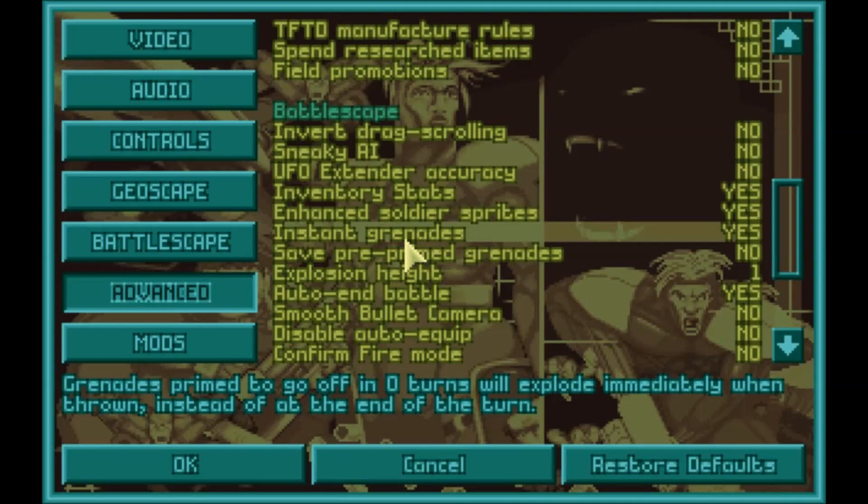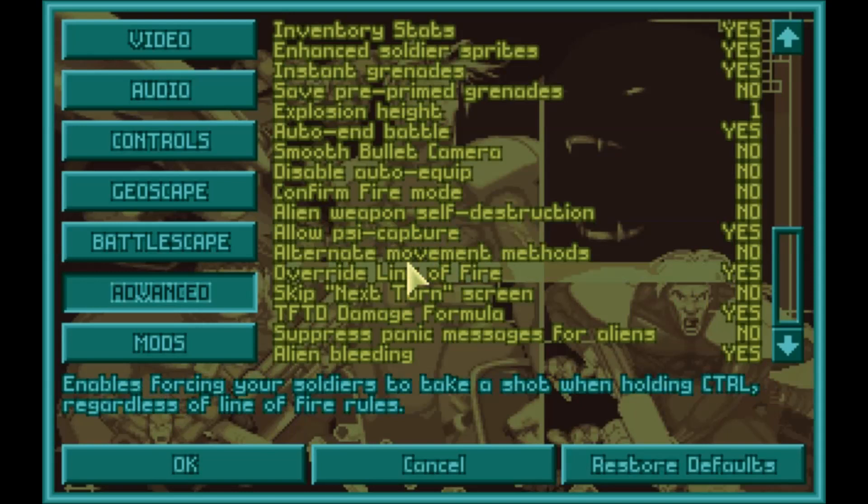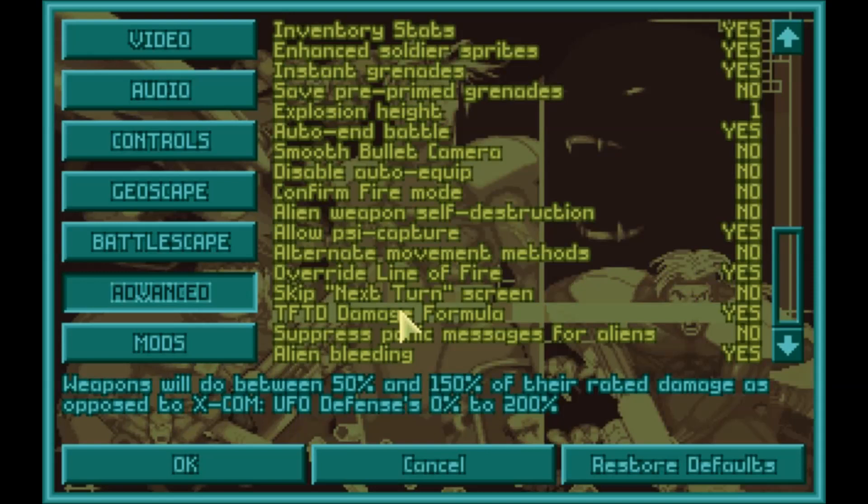Auto end battle is kind of nice. I did enable allow psi capture, so I can actually win a battle if I just psi-control everything — I don't know if that'll ever come into play but we'll see how psychic my people become. Override line of sight I absolutely love, because there are many times where you can control-attack a wall where an alien is on the other side, and your soldier will shoot through the wall — the first blast hits the wall, and the second or third blast from auto-fire gets to the alien and kills it.